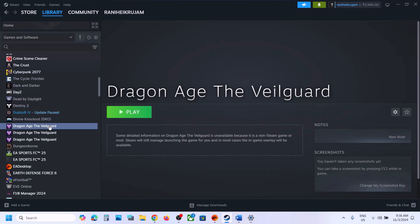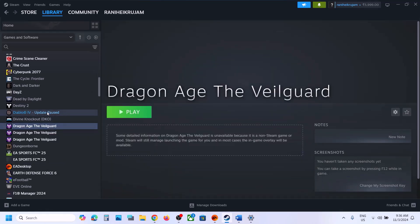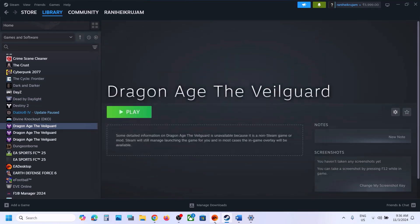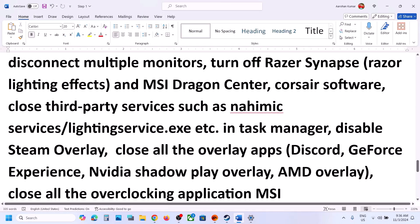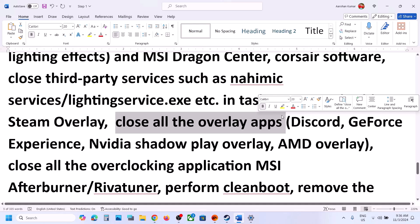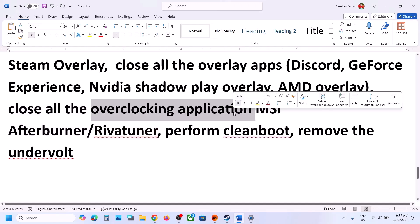If you have Discord or any other overlay application running, go to Discord settings and turn off the overlay. You can also go to GeForce Experience and turn off the in-game overlay in its settings. Close all overlay applications and then launch the game. Also close all overclocking applications — if you have MSI Afterburner or RivaTuner running, close them and then launch the game. If you have undervolted your computer, remove the undervolt and then launch the game.